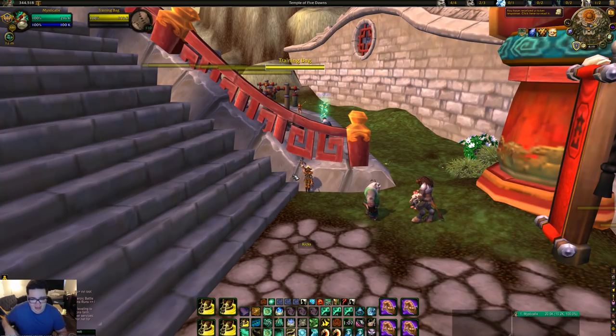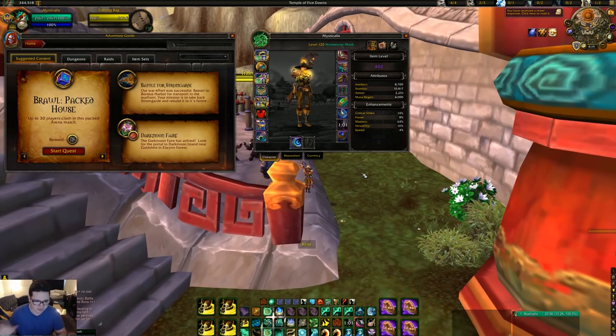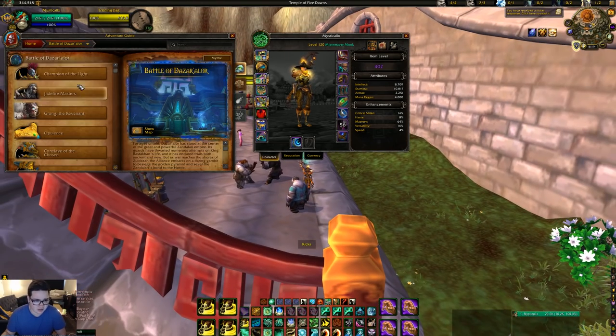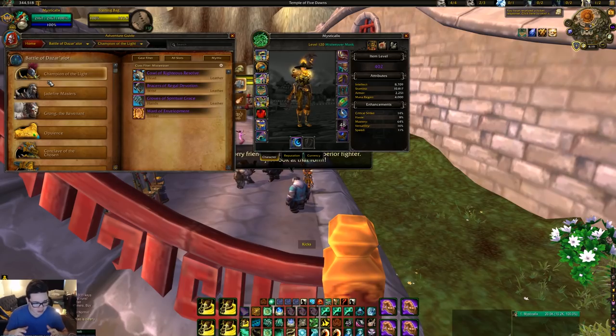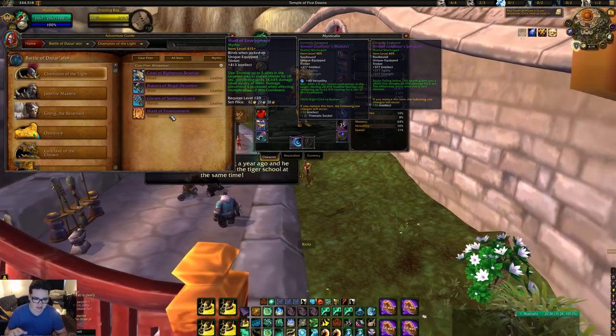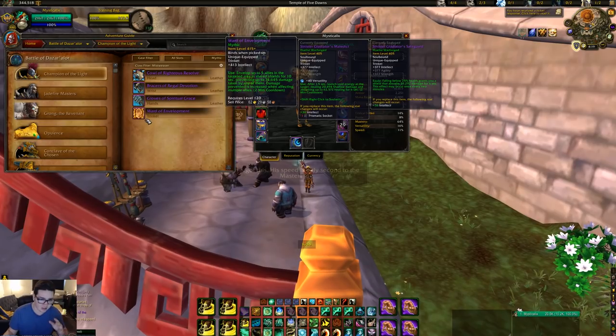Another thing you can do is use a PvE Trinket. In the current raid, Battle of Dazar'alor, there are a couple of really good ones. The first is off the first boss — if you can get a mythic run just for the first boss, you want Ward of Envelopment. It does a huge shield absorbing 74,000 damage. So if someone Maledicts and you put this up, they have a huge shield — it gives you time to get your dispel off cooldown again. It's really good.